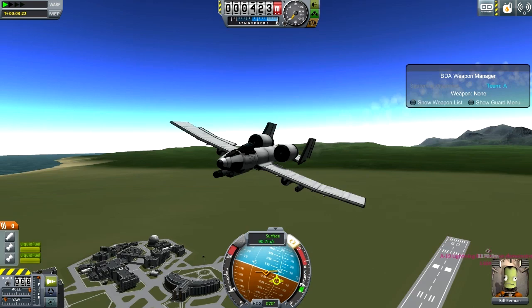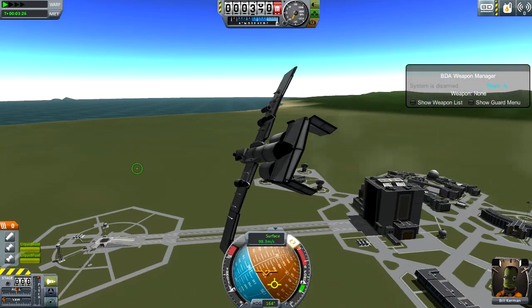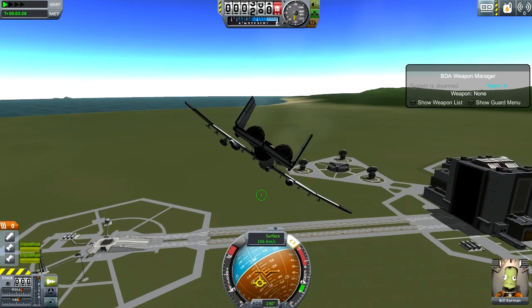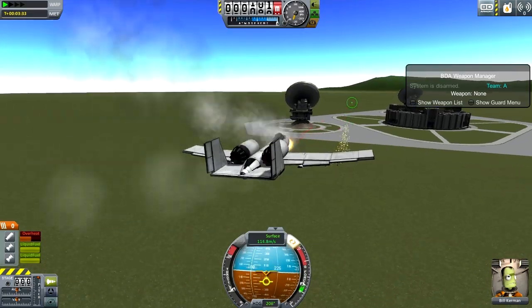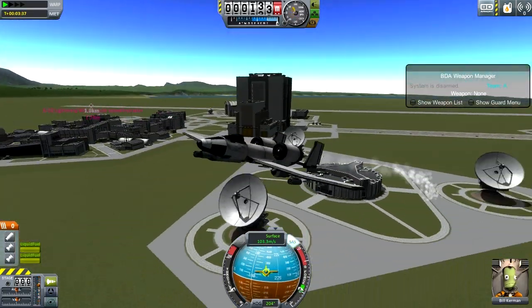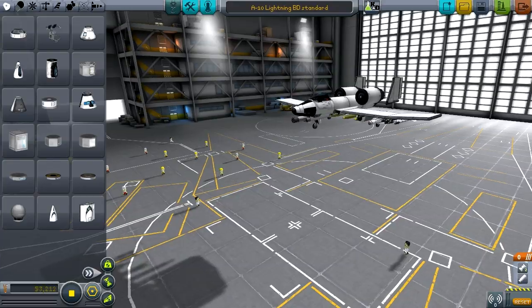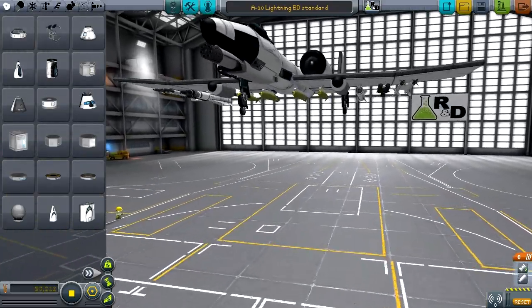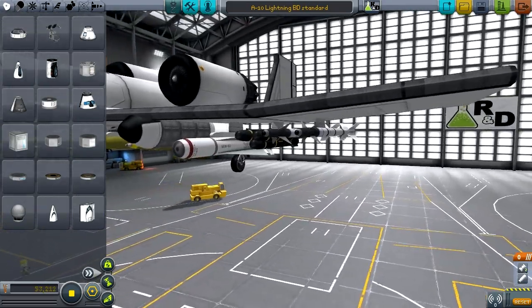There will be downloads to the versions without anything attached to them in the description, as well as a version with some standard armaments that I made up. And I'm gonna crash it right now. No, I'm not! Thanks for watching. As always, let me show you the next plane — and by next plane, I really meant kind of what I decided would be the standard armaments for the A-10, as far as I'm concerned.